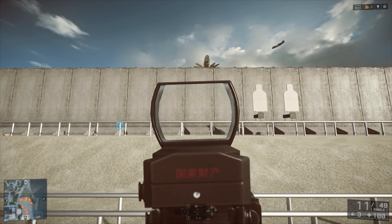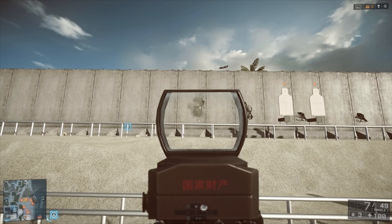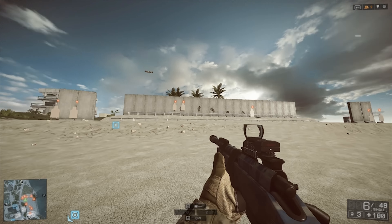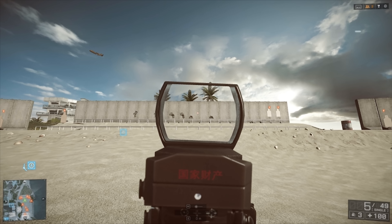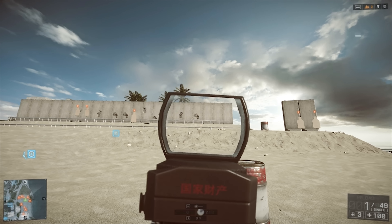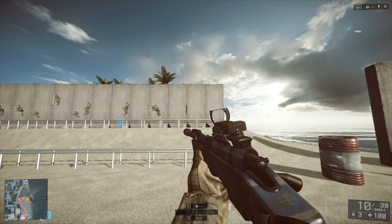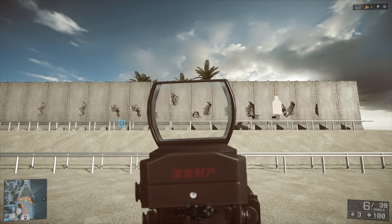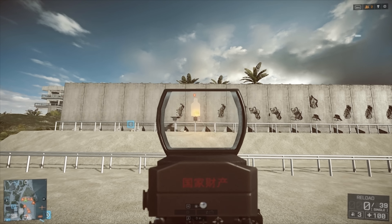One thing to mention is that moving while you're shooting does have a small effect depending on the direction you're heading. If I'm moving left, it's usually a pixel or two to the left, but it's not noticeable at closer ranges — you only start noticing it at farther distances. As you see me lining up my shots here, they're pretty much hitting right on the target as I'm moving straight left or right.